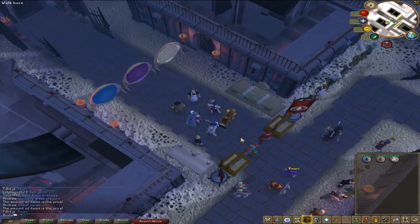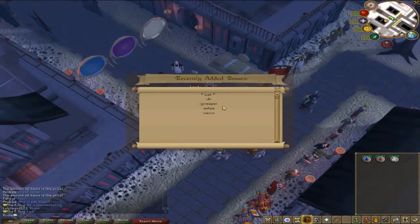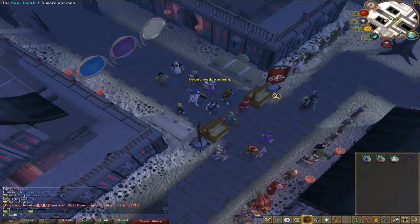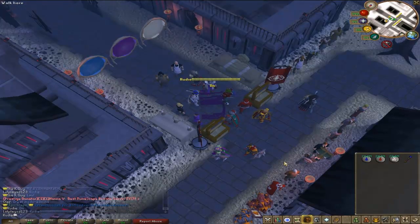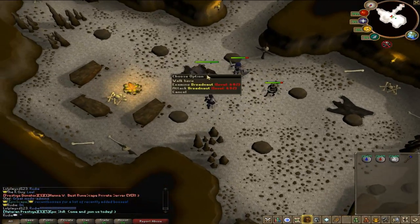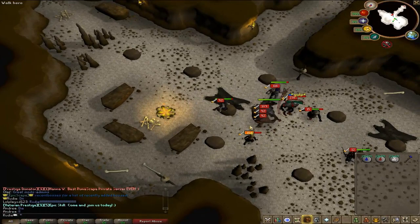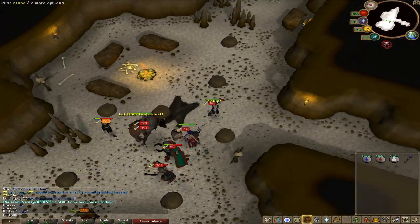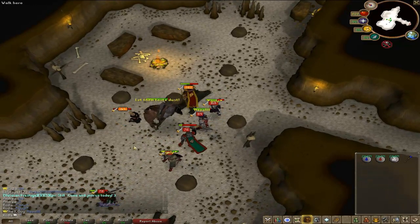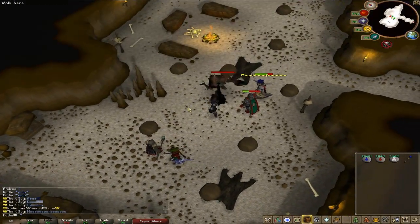We are just going to show you some new bosses that were recently made. So this is 3 recent bosses. First we are going to show you the Dreadnout. This is the Dreadnout — of course you can see he is aggressive and it has some nice customized messages. As you can see it's hitting us all; we have to work like a team to actually kill it.